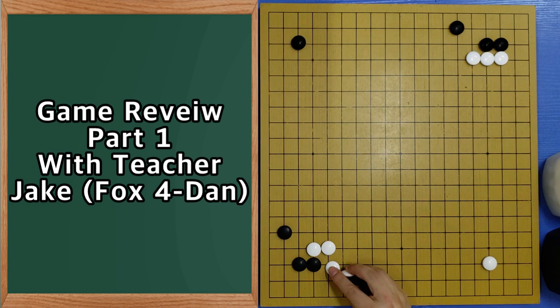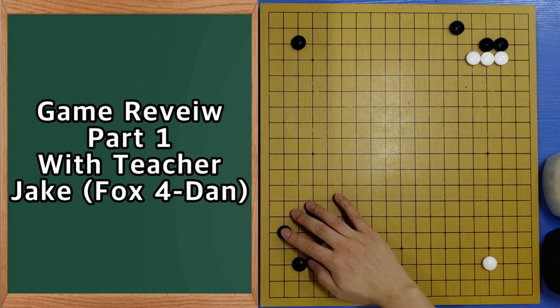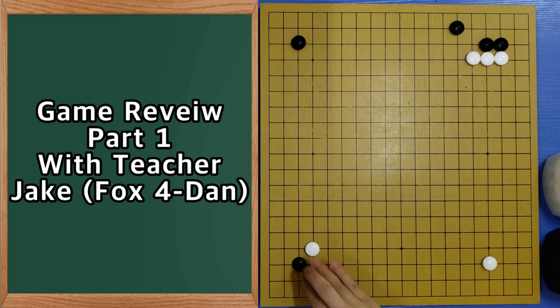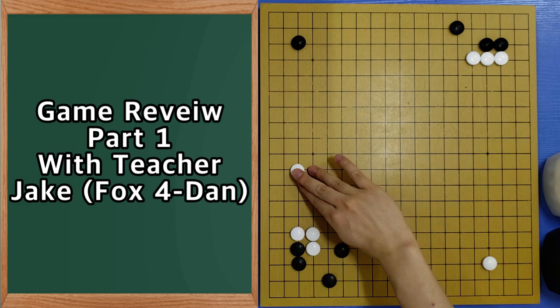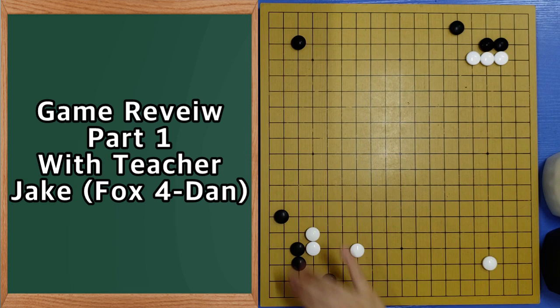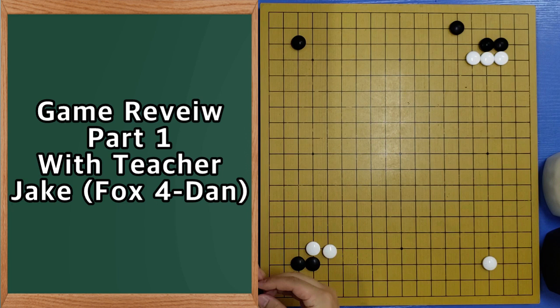And if black plays here, then you want to get the side, then you can block. And then nice move, and three space jump — also joseki. That means black also needs to think which side black will push, because after pushing here, black can have a nice move here.